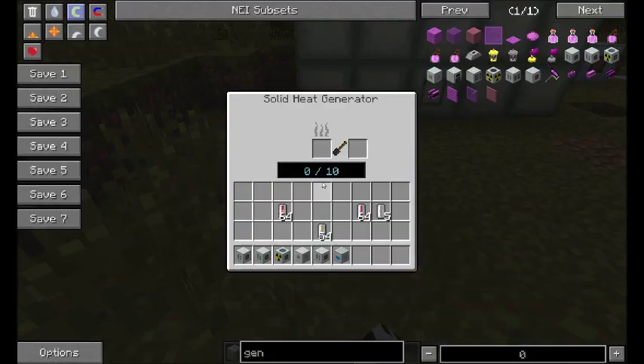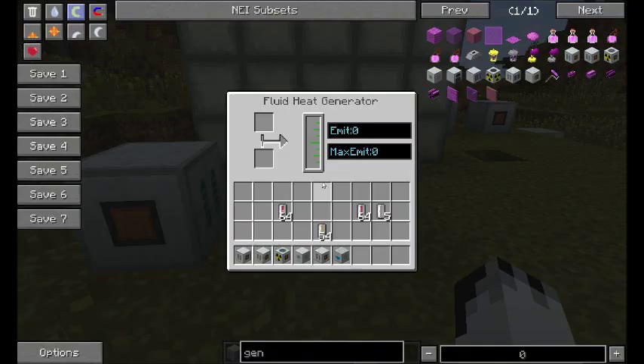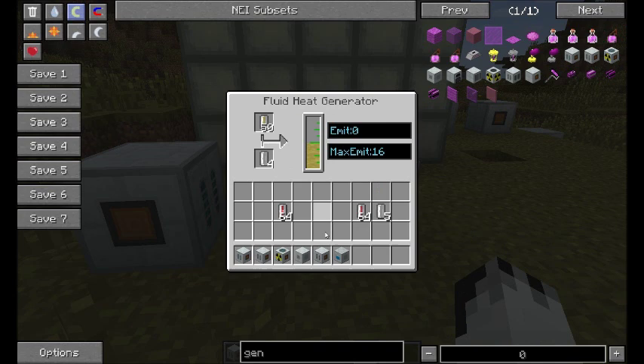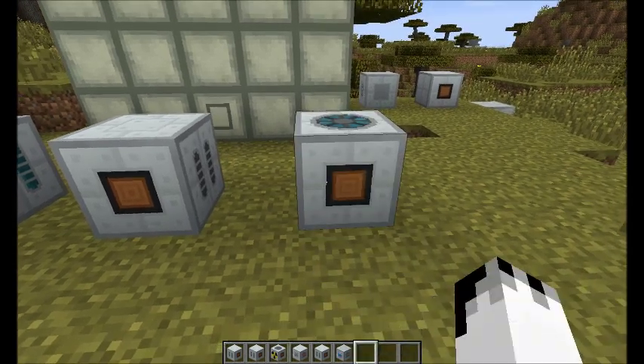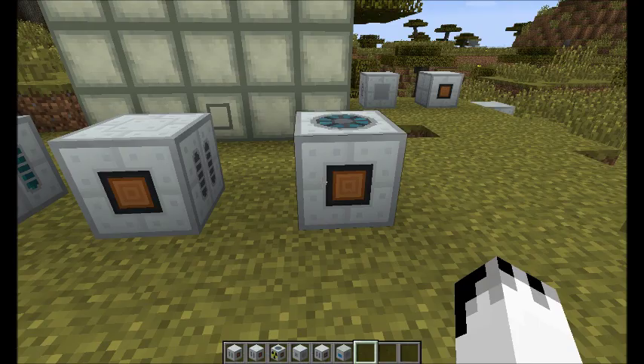Solid heat generator — it does what it says on the tin. You put solid fuel in, you get heat out. Fluid heat generator, you put fluids in — biogas and biomass work. You put your biogas in like that and you get 16 heat out. Your radioisotope heat generator works in the same way as the normal thermoelectric generator — you put in your pellets and you get heat out.